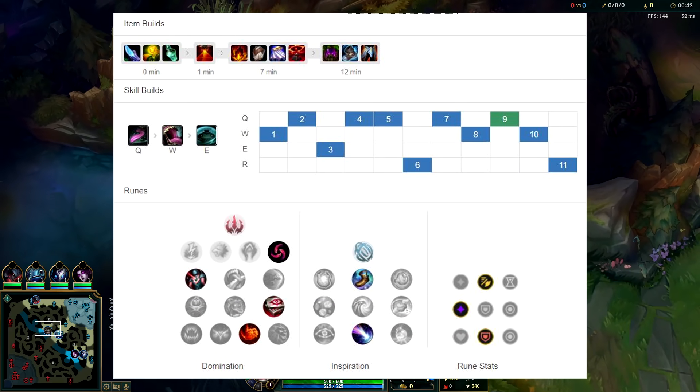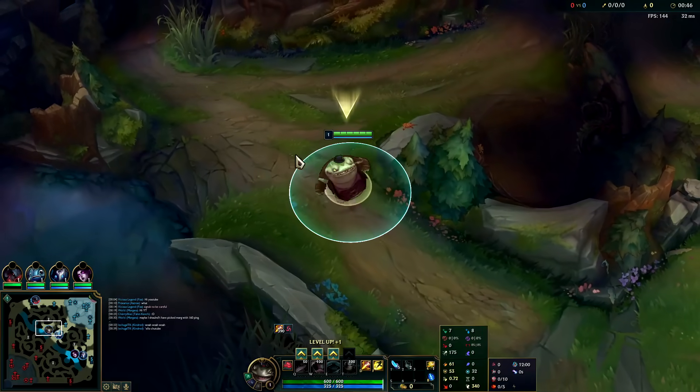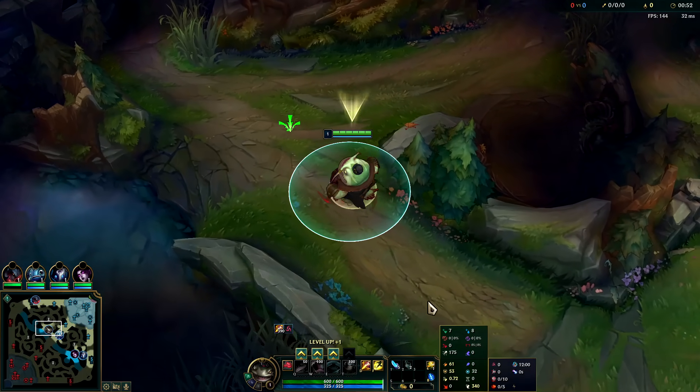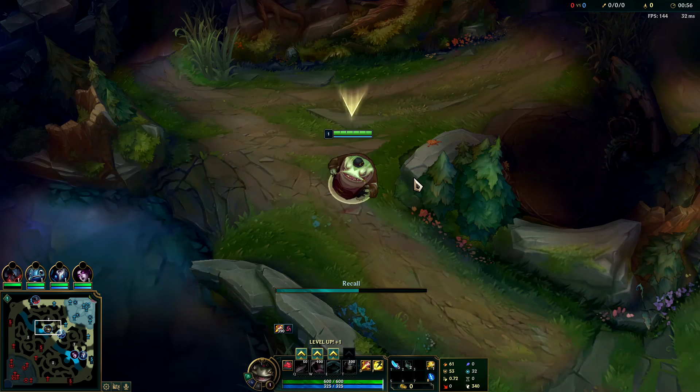What's going on guys, going to be showing you how to dominate on Tahm Kench jungle. We have Hail of Blades, Cheap Shot, Eyeball, Relentless Hunter as secondary runes, free boots and Approach Velocity. The three most important runes are Hail of Blades, Relentless, and Approach Velocity - that's how you're going to make your ganks work.